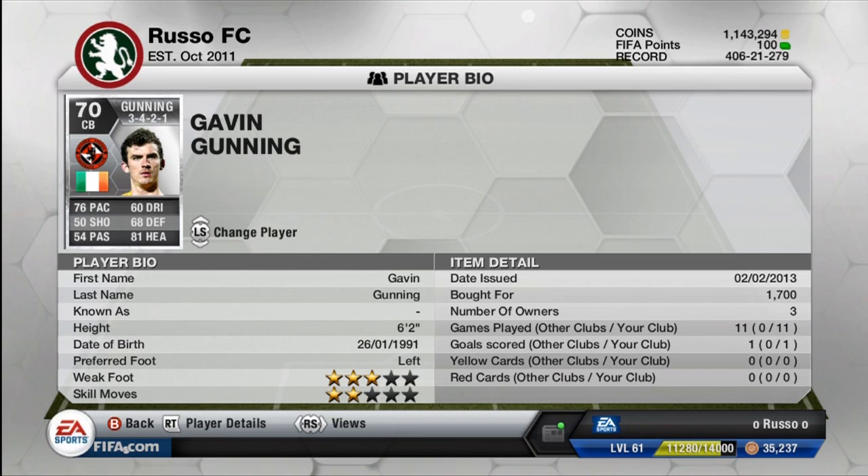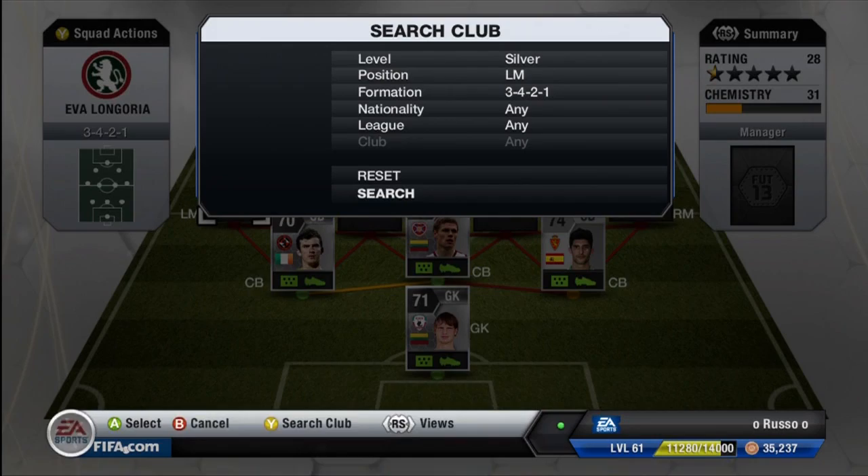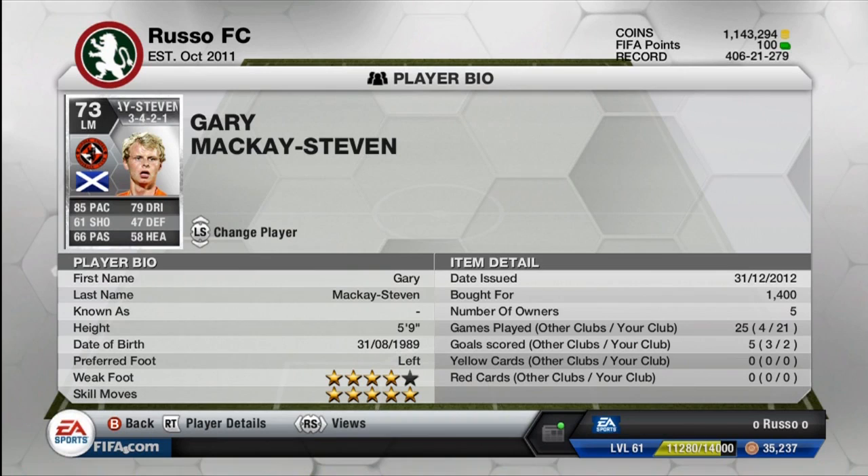Moving on to the last center back, we have Gavin Gunning from Dundee United. Stats: 76 pace, 68 defense, 81 heading, 60 dribbling, 50 shooting, and 54 passing. He's also very tall at six foot two, so he can win any crossed ball or guard a pacy winger down the line. He cost me 700 coins and is on the rise as people are realizing how good he actually is.